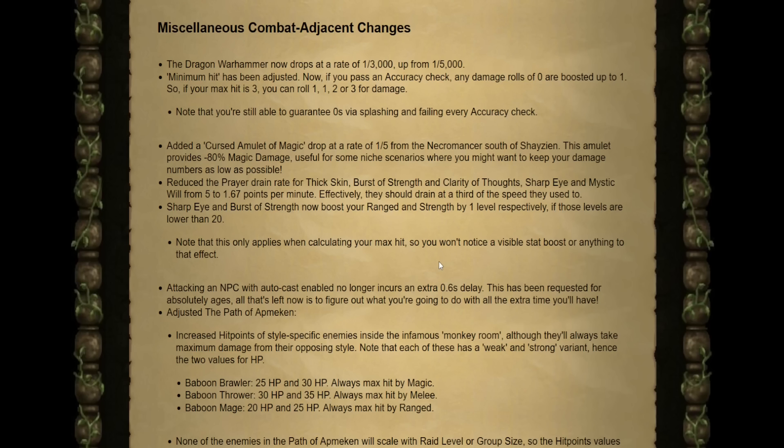So if your max hit is 3, you can roll a 1, 1, 2, or 3 for damage as long as you pass the accuracy check. You are still able to guarantee 0s via splashing as long as you fail every accuracy check. They have also added a Cursed Amulet of Magic with a drop rate of 1 in 5 from the Necromancer south of Shayzien. This provides a negative 80% magic damage, making it very useful for that exact scenario.